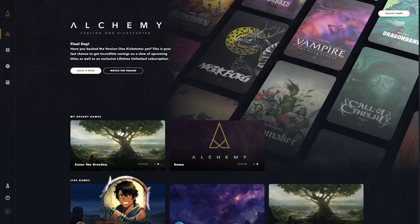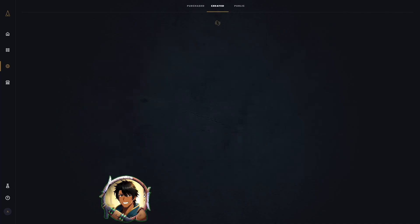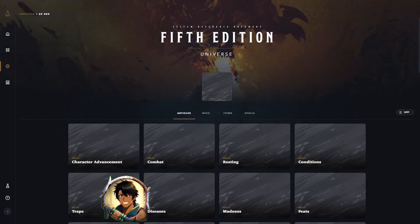The first thing we'll do is decide which universes we'll have in our game by going to our content library. On the content universes tab, you can see everything that you currently have, whether it be a paid universe or one that you've created yourself in the created tab. Today we'll be using three universes within our game, the first being the 5th edition SRD. This universe is included in the library of every new player, and will allow us to use NPCs, items, and spells from its universe within our game.